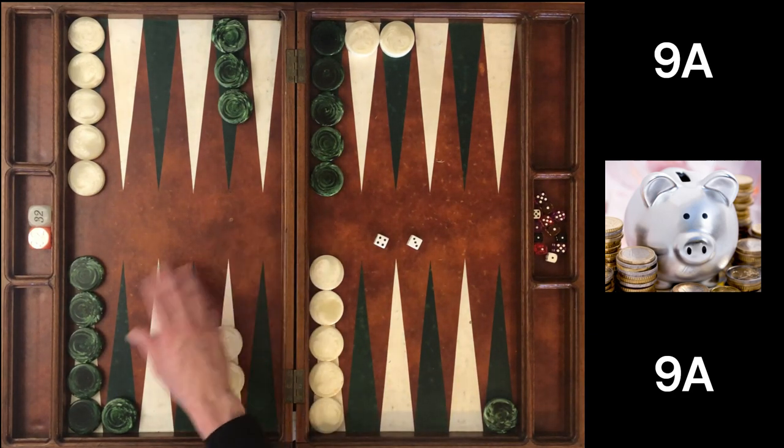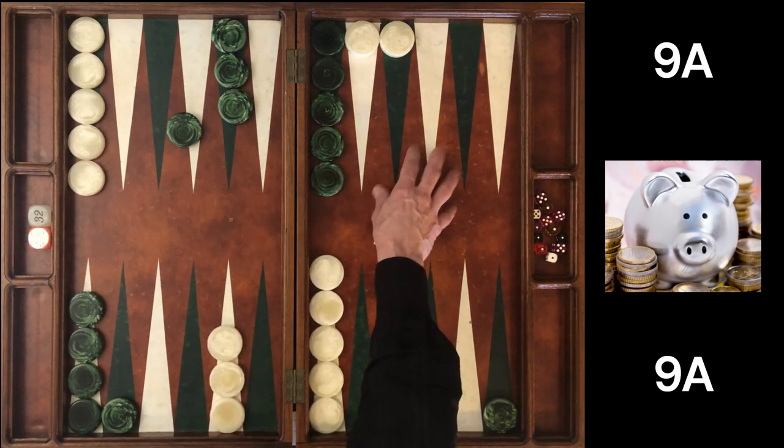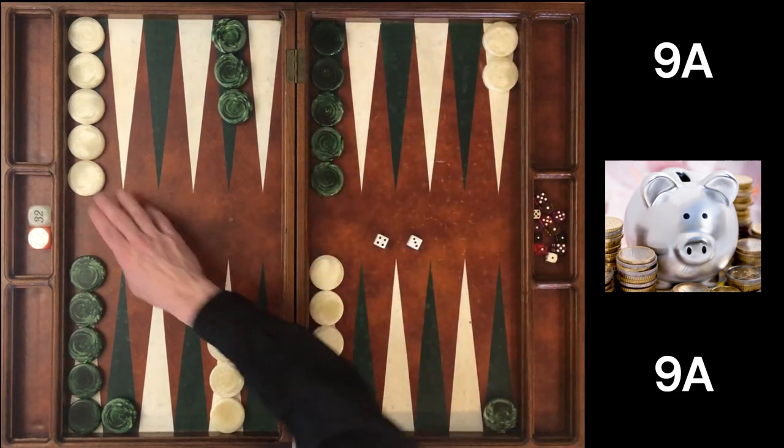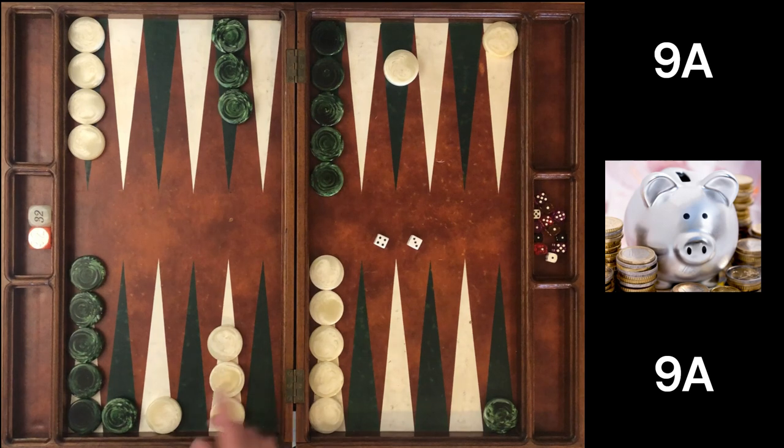Our opponent hasn't accomplished too much and hasn't added anything that gives them a threatening attack on our checkers, so there's no rush. But the splitting of these checkers accomplishes a lot for us, and both splits are close to tied for best.